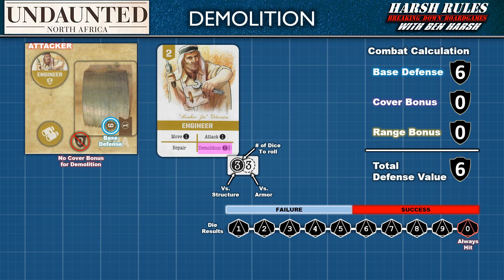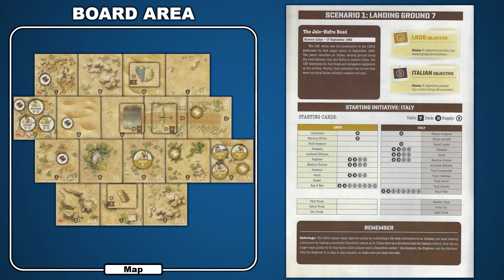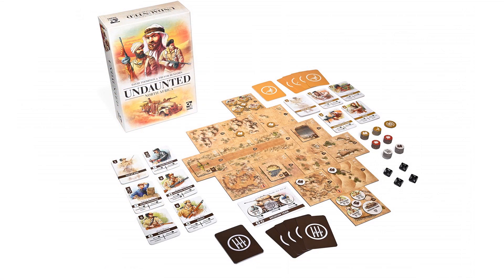Let's review the victory conditions for Scenario 1, Landing Ground 7. To win, either side must claim three objective points. The LRDG does this by destroying structures, and the Italians do this by controlling structures. The game can also essentially be won if the Italian player eliminates the LRDG's engineer — without the engineer, the LRDG cannot blow up structures and earn objective points. Now that we've covered these basic rules, you should be ready to play Scenario 1, and once you've mastered it, check back to the Harsh Rules channel for the second episode covering units that arrive in later scenarios for more advanced Undaunted gameplay.